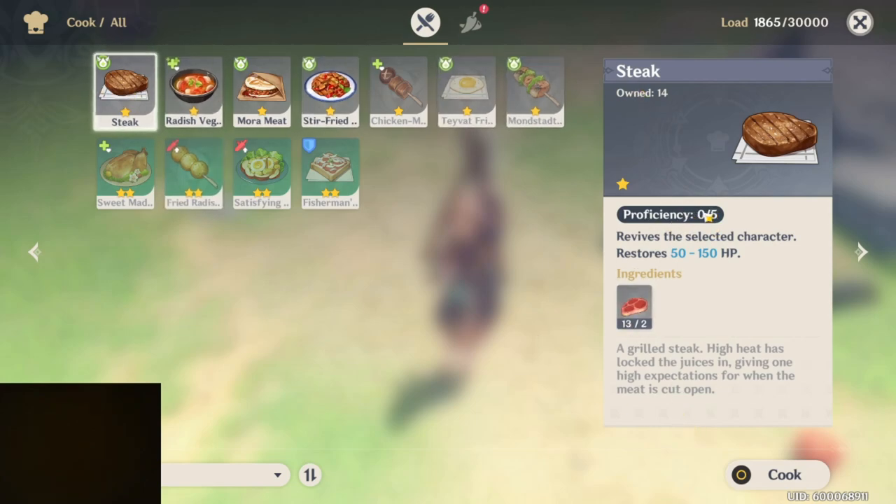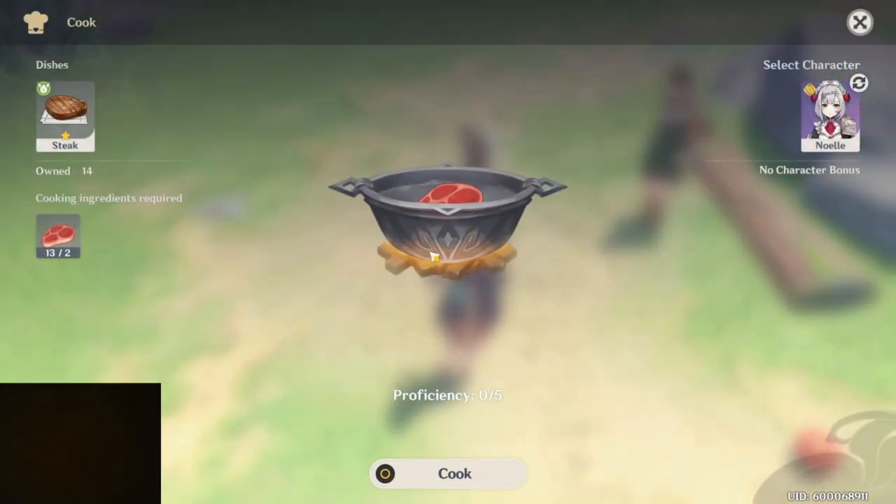You're going to have to do something five times — you've got to get a perfect result five times. Let's do this. Notice you cannot auto cook yet.